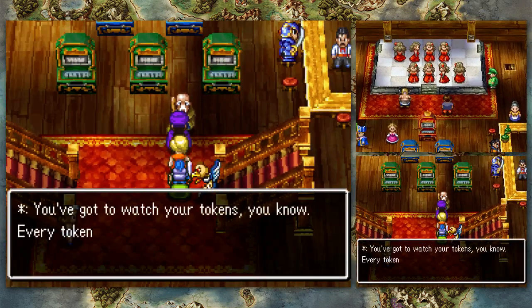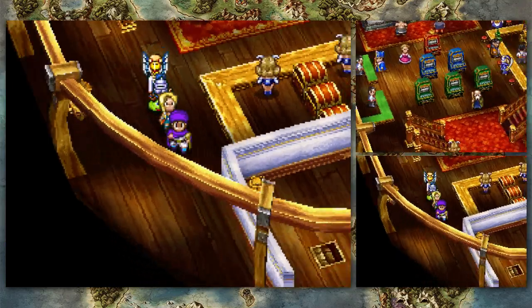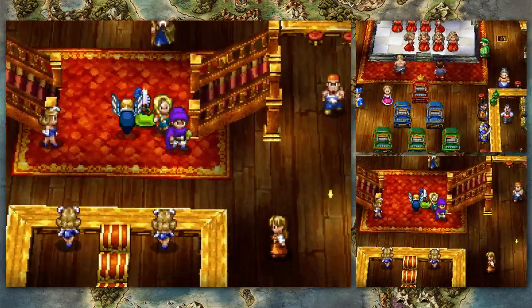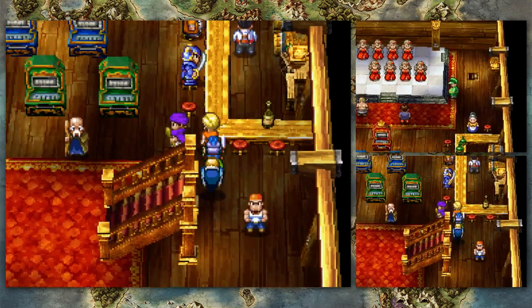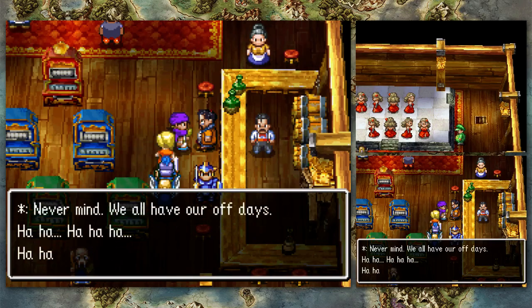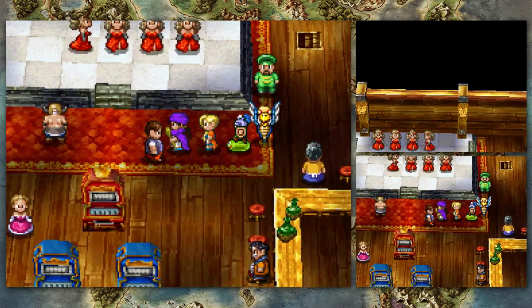And now for the main attraction — every token counts. Barrels that can be smashed. I'm going to stop exploring and talking to people — that's a lie, there's a token over there. I can't stop, the casino's getting to me. He's taking it all from them — unless he's sheltering taxes that way. He's got a bit of a mafia vibe to him.